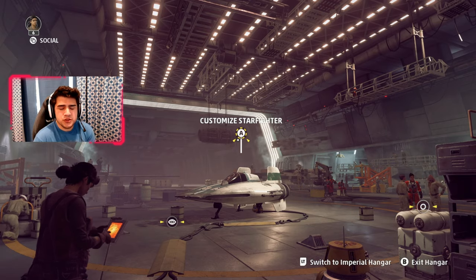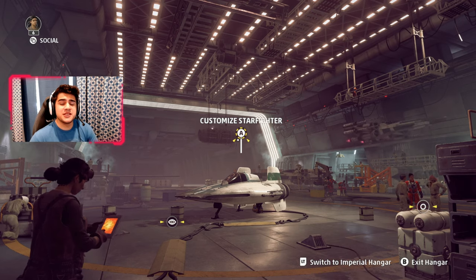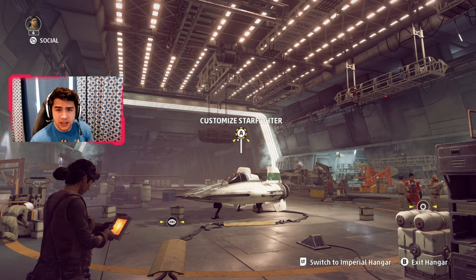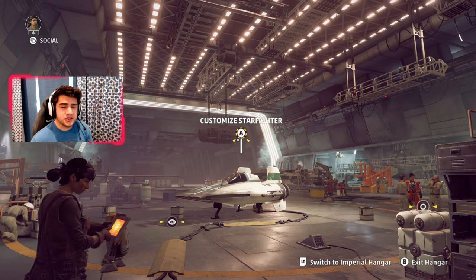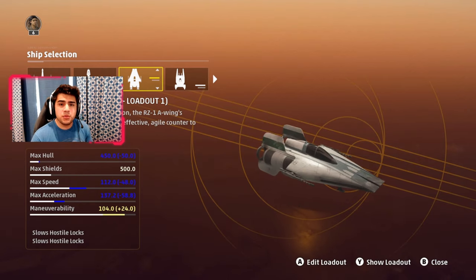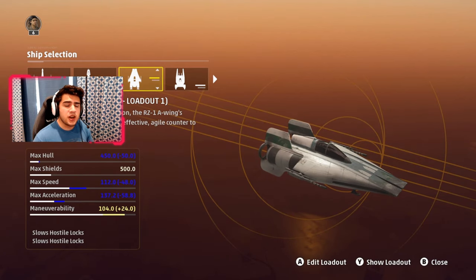Okay guys, so I hope you enjoyed. I just wanted to show you how OP this is, because I'm telling you, you're going to be getting kills extremely easily — and I suck at this game, but I can get kills very easily. So we're going to get into the class setup right now. It works both on the Republic and the Empire. I'll show you both my setups and then give you a little more detail, so make sure you stay till the end of the video so you can go and absolutely wreck everybody you face.